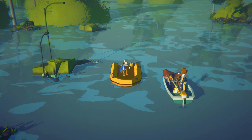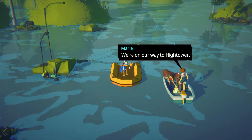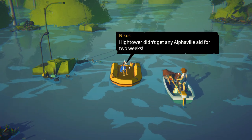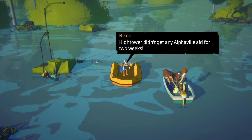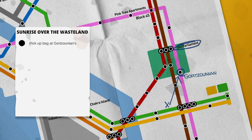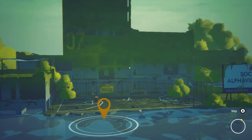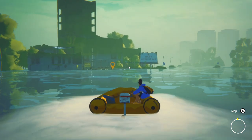High Water puts you in the shoes of one of these refugees named Nikos and his companions, starting from the Hightower region. What was once only a rumor has now become almost a certainty: there's a rocket ready to take off for Mars in a desperate attempt to save the human race, and Nikos wants to get on that rocket at all costs.